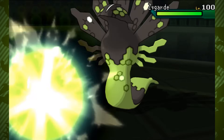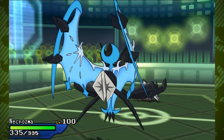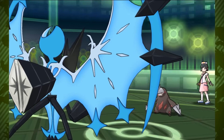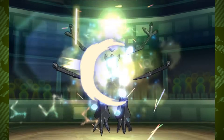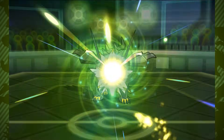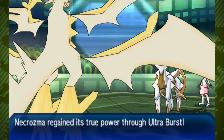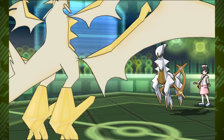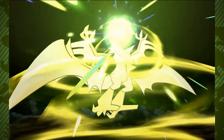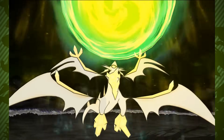Generation 7 was also home to Ultra Necrozma, a particularly extreme case as it didn't start the battle in this form. If Necrozma Dusk Mane — almost always Dusk Mane in the competitive scene — held the special Z-Crystal Ultra Necrozium Z, it could transform into Ultra Necrozma mid-battle, which is utterly insane given how radically different Ultra Necrozma was from Dusk Mane. It also had the most over-the-top Z-move ever in both name and power: Light That Burns the Sky.